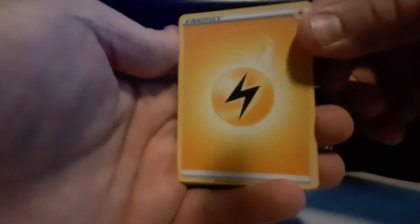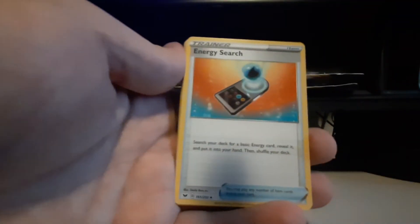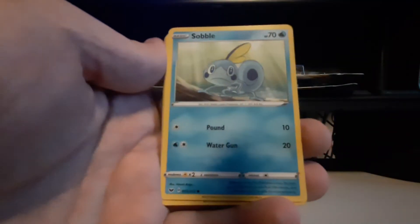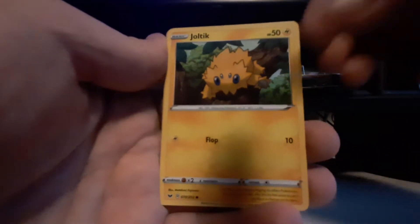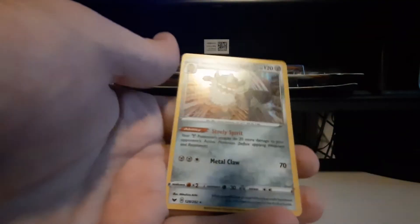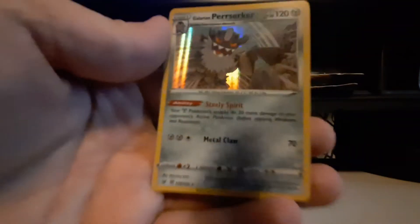First blister - we'll do Sword and Shield first. Let's open it. One, two, three and four. Let's guess a fairy energy - nope, it's electric. We got Pokey Kid, I really like that card, he looks pretty cool. We got Energy Search, Team Yell Grunt, Sobble, Blipbug, Ball, Toy, Wulu Wulu - really cute - Joltik, reverse holo Cinder Scourge, and oh, holo Galarian Berserker. Okay, first hit, not bad!